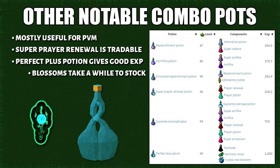Here are other notable combination potions. Super prayer renewal is actually tradable and somewhat cheap as a training method, however the trade volume isn't all that great so I wouldn't really recommend it. The perfect plus potion is really amazing for XP — it will give you the same amount of XP as overloads, but there is one catch: crystal tree blossoms will take a long time to stock up, so if you want to use this, do it on double XP weekend with maximum boosts.